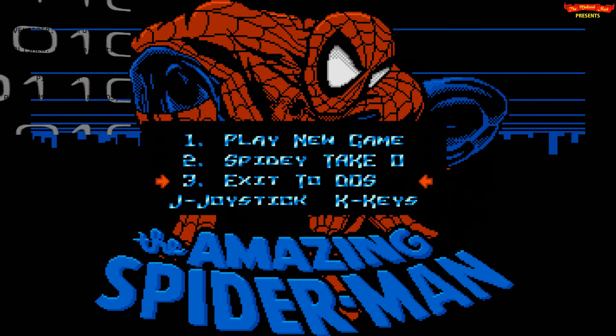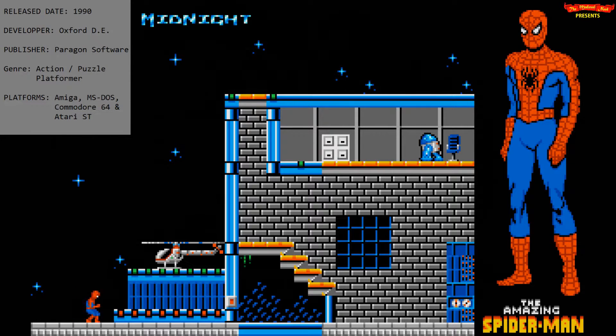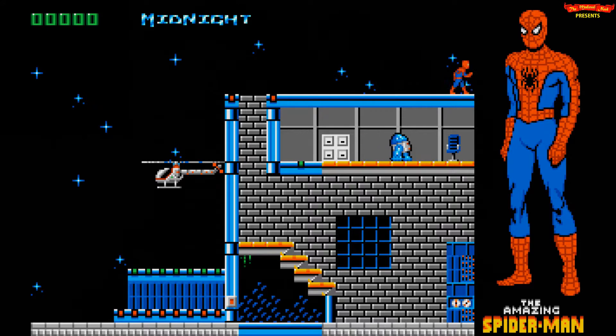Released in 1990, The Amazing Spider-Man was the fourth game featuring Spidey himself. Although described as an action-puzzle platformer, the game underplays combat in favor of a strong focus on puzzle elements. Developed by Oxford Digital Enterprises and published by Paragon Software, the game was first released on the Amiga platform and later ported to PC MS-DOS and the Commodore 64.